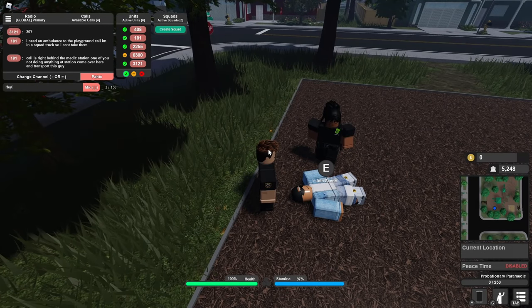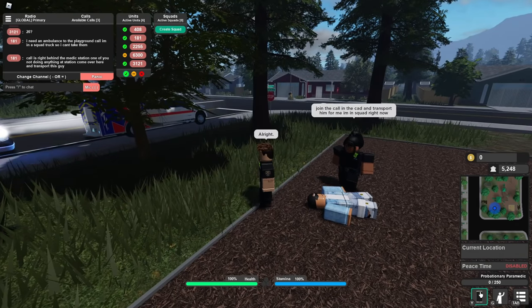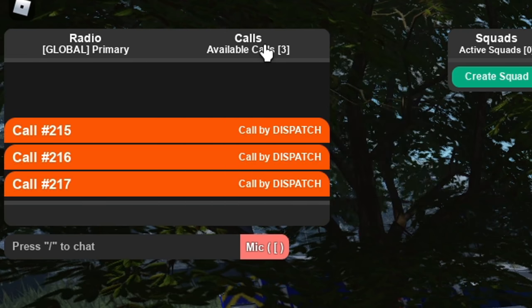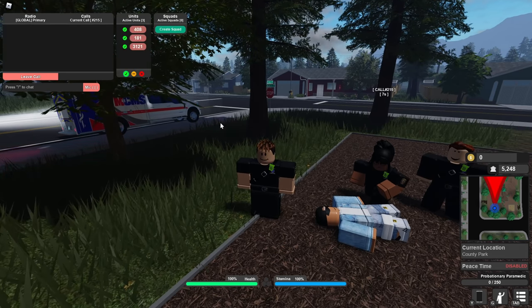Oh my gosh. Hey, are you okay over here? Okay, I gotta accept the call in the CAD. How do I do that? Is this where you do that? I think so. Which one is it though? Playground — it should be. Gunshot wound. Okay.